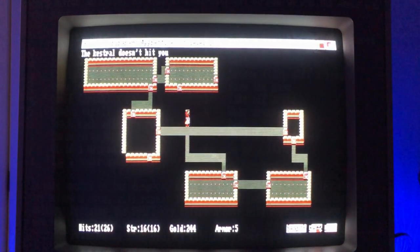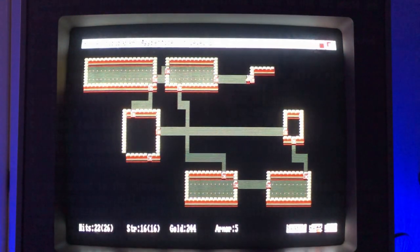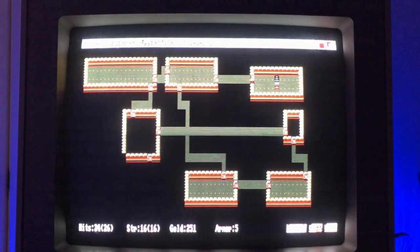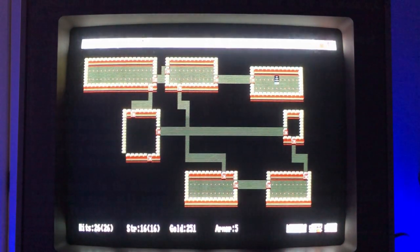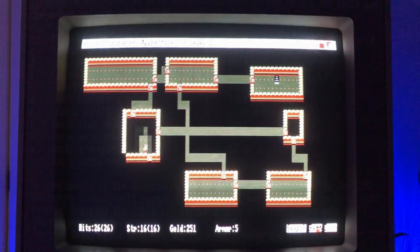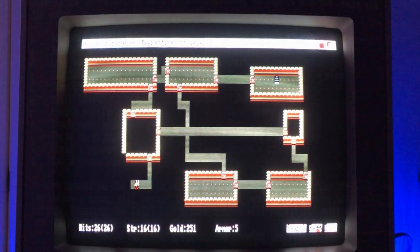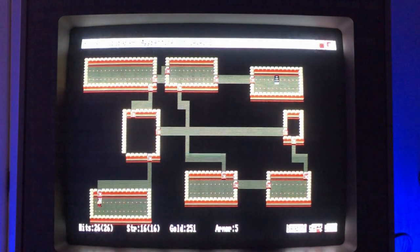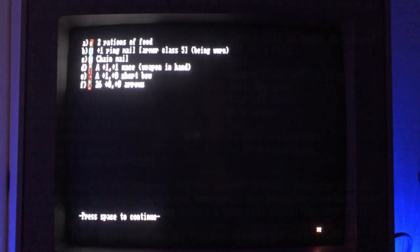There's literally nothing there, so I am going to go north and find the stairs — and some gold, which I'll pick up because I'm going for points. Why don't you try and finish the game? I am trying to finish the game, but if you really want to be completely cold-blooded and analytical about it, you'd skip all that stuff and go straight for items and get down to the next level. I just picked up some armor — let's look at my inventory by typing I.